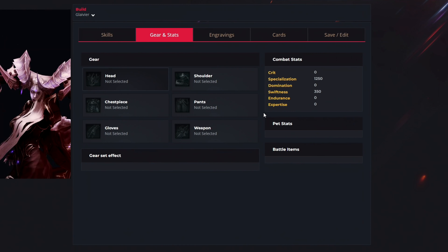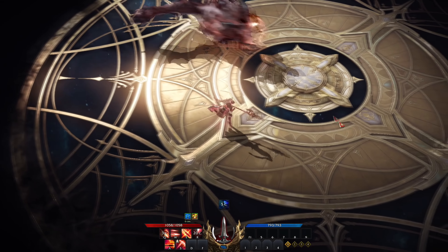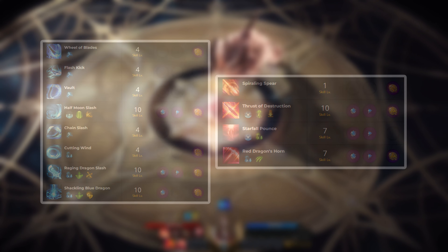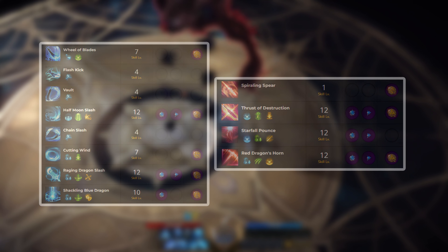On top of all this, focus on equipping as high item level gear as you can. At the endgame, you should have 1250 Specialization and 350 Swiftness. But if you haven't got to this point yet, then try to have around 80% stats into Specialization and 20% into Swiftness. The way I would recommend to upgrade this build is: at level 50 you will get around 250 points — this is how your build should look. By doing more endgame content you will get more points, and at the absolute endgame this is how your build should look with all 400 skill points.